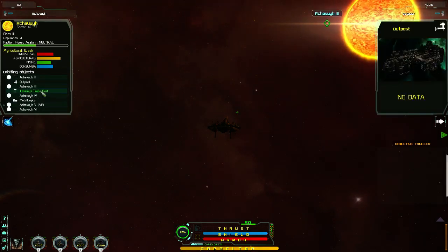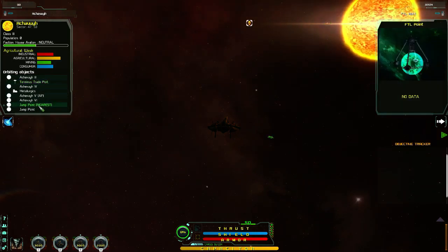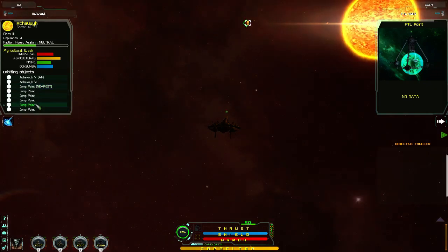So the first thing is to find the nearest jump to the trade port — that's 47 that way, that's 62 that way, so we'll go to that one. Put my shielding on.